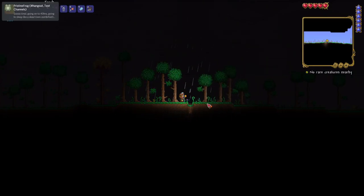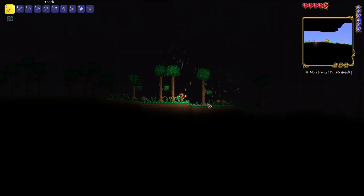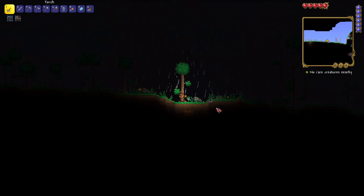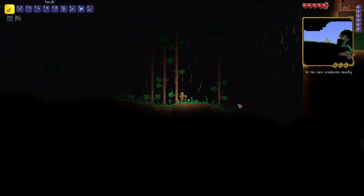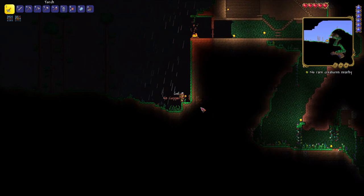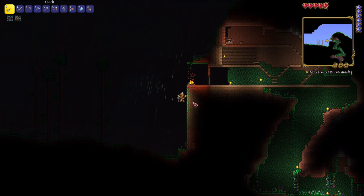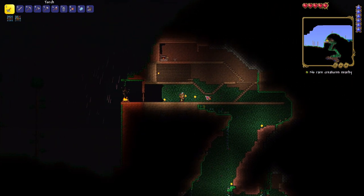I want to use that cliff area as my base because it looks nice. I can fly there and then use my double jump just to get up here, so it's really hard to get on top of it - but that's the only way. Let me first cover the wall with the wall that I have.